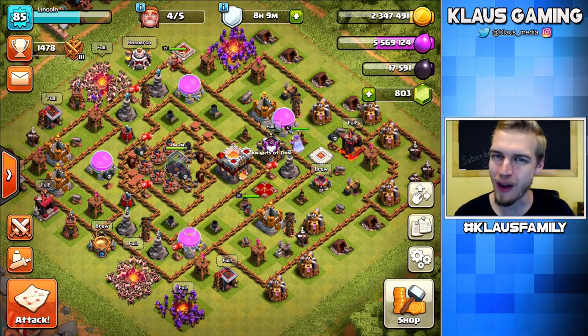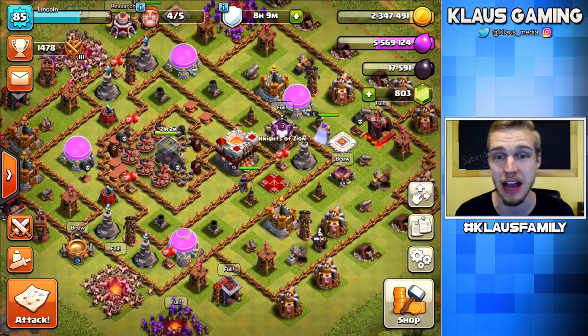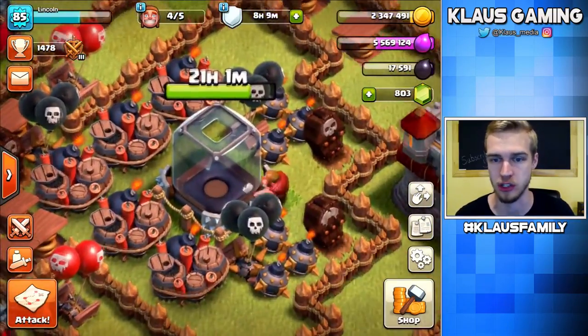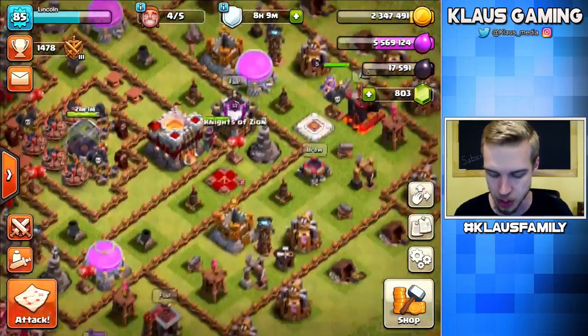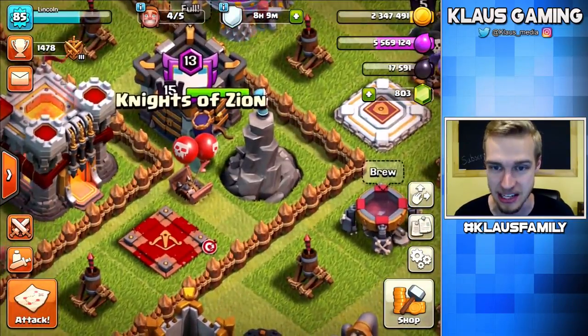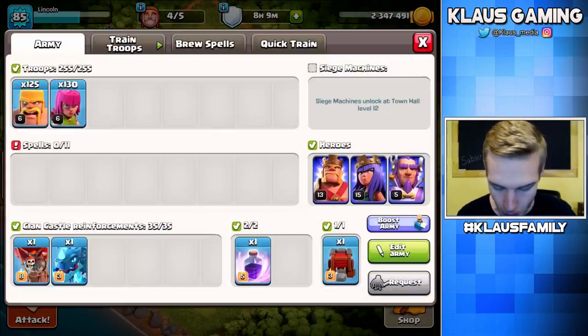Hey family, what's going on? Welcome back to Fix That Engineer. I've got 4 out of 5 builders available. We're still working on this Dark Collector Storage. Look at him hammer away. Once that Dark Collector Storage is maxed out, you're going to see these heroes level up, and it's going to be amazing. Queen, are you ready to level up? She says yes. Let's go.